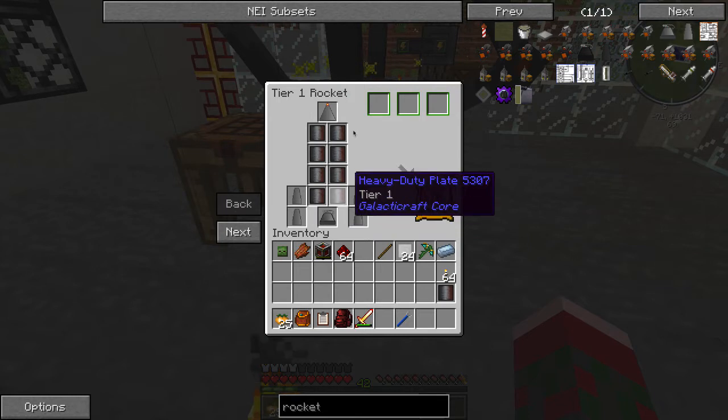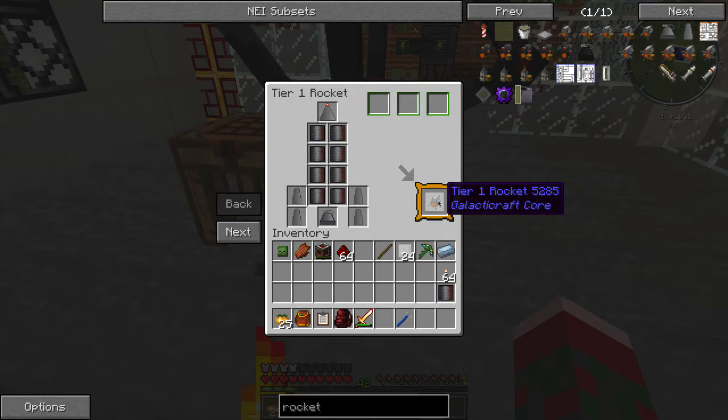One engine — as you can see in the background here, it's getting particle effects. I'm adding the correct items in the right place, so it is now generating a tier one rocket. However, I just realized I forgot a crucial ingredient. Be right back.